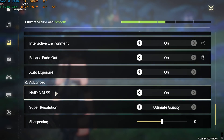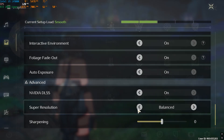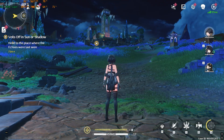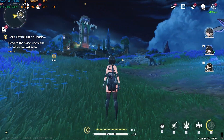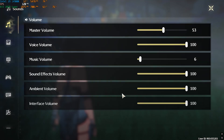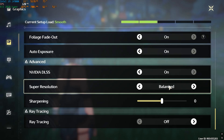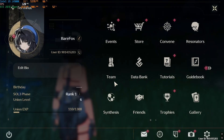For Enemy Hit Flash: On. Damage Numbers: On. Physics-Based Animations: Off. Cutscene: Letterbox. Co-op Teammate VFX: Off. Wounded Effects: On. Interactive Environment: On. Foliage Fade Out: On. Auto Exposure: On. If you have an NVIDIA graphics card, enable DLSS — for Super Resolution, go with Performance or Balance. I use Balance, which keeps FPS constantly at 120 with no significant loss. For Ray Tracing, go with Off.